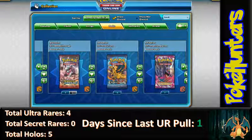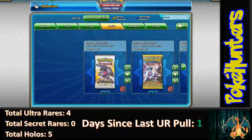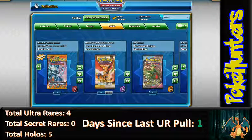Today let's open something a little bit older. Should we open a Plasma Blast or a HeartGold? We'll open HeartGold SoulSilver. Yeah, we'll go with that.